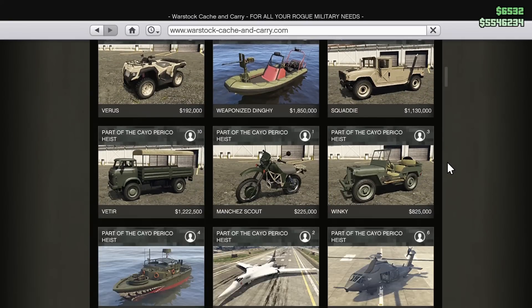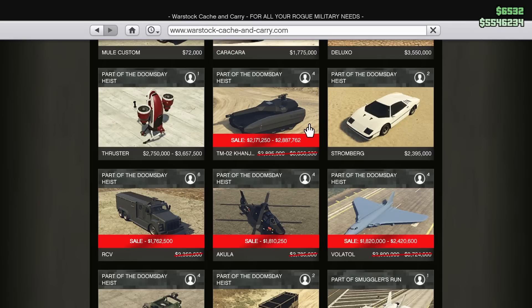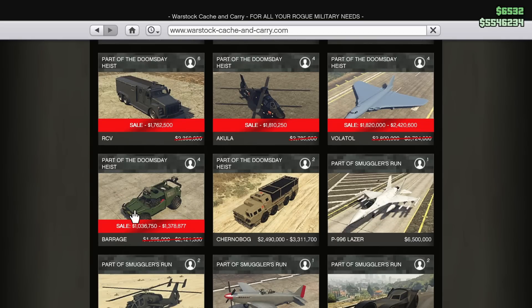We also have some crazy Warstock discounts this week. First we have the TM02 Conjali on sale for a huge discount. We also have the RCV on sale — I would avoid buying that one. The Akula is on sale, and it is one of the best helicopters in the entire game — top two for sure, possibly the best. We also have the Volatol and the Barrage on sale this week.